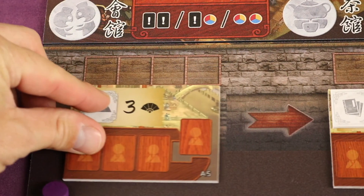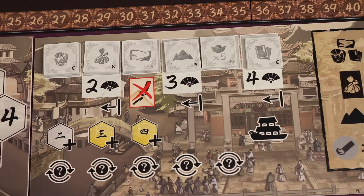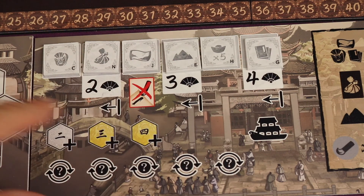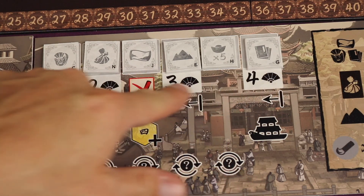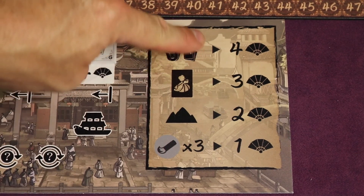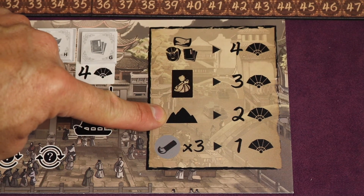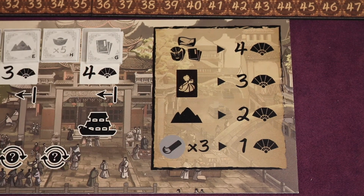Later boats offer bigger payoffs — for example, three points per scenery. At the end of round four, everything scores three points; at the end of round six, four points each. At the end of the game there's also final scoring: four points per completed set of all three portfolio types, three points per assistant, two points per scenery with multiple icons on some, and one point per every three ideas remaining. Whoever has the most points wins.